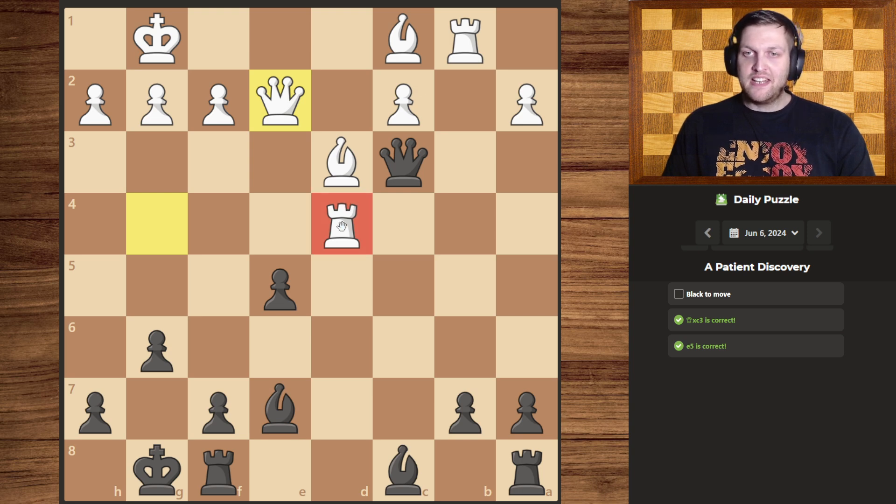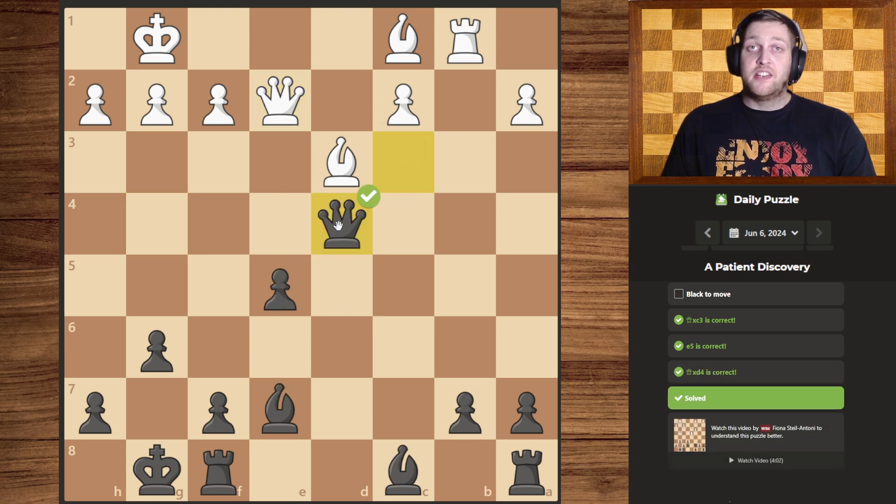Now however, we can take the rook. We don't use the pawn, because at that point we lose the bishop, so instead we use the queen. There we go.